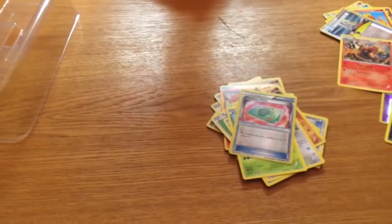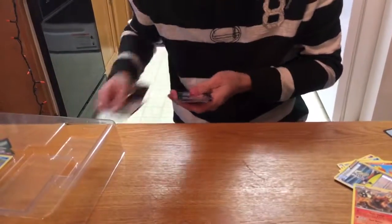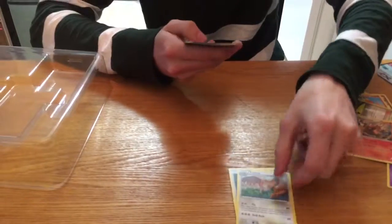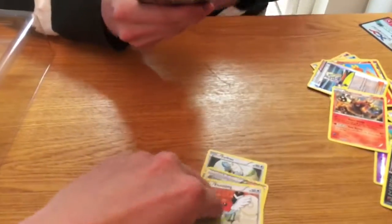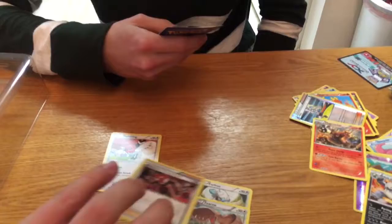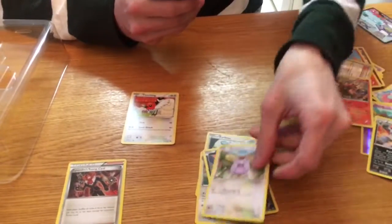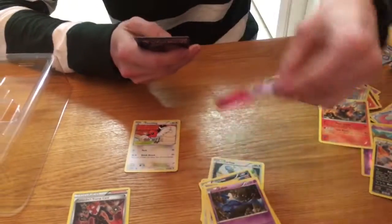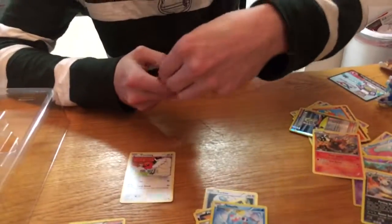Last pack of the box. We have a Furlow, Ferro, another trainer card with Lysandre on it, Fletchling — that's one of the cards you wanted — Murkrow, Whismur, a little Zubat hiding in his cave, Swirlix, a reverse holo Totodile, and a Musharna.